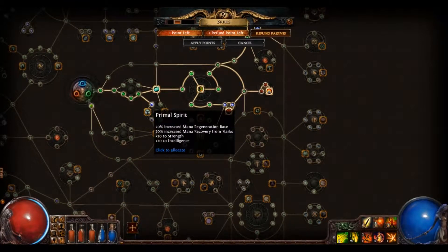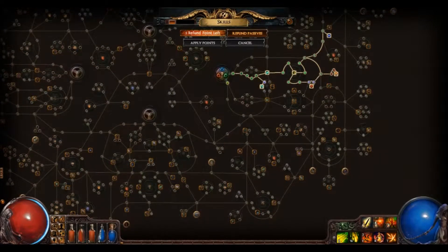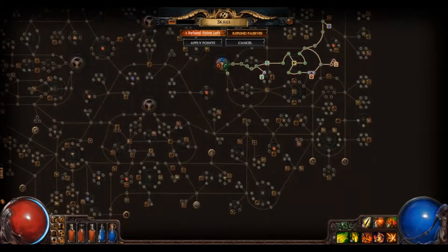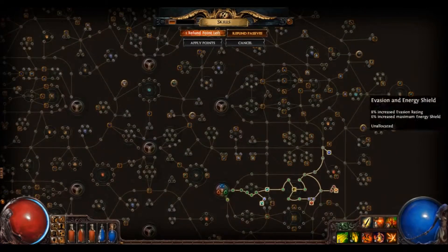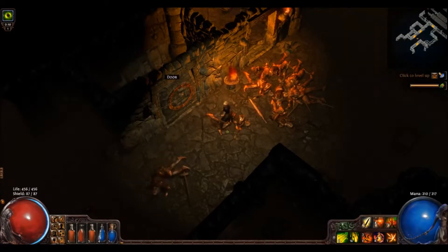So here's where we're at: we want to pick up Primal Spirit for the mana regen rate, mana recovery, and the additional stat bonus. By the way, I've got a link to how I'm going to do the rest of this build — I'll throw it in the comments. Basically we're going to spider-web down, get Mind Over Matter, spider-web up, and grab the bow damage stuff over here. We want all the bow damage we can get our hands on.